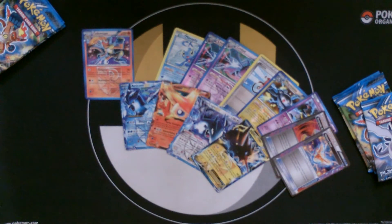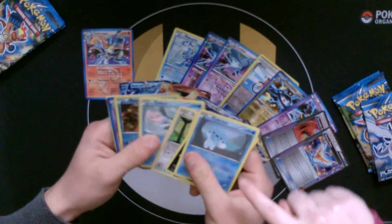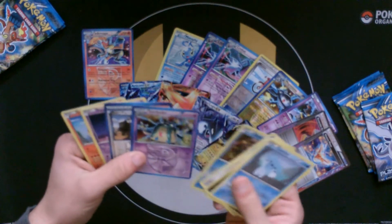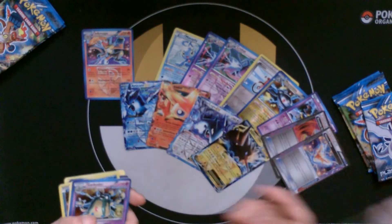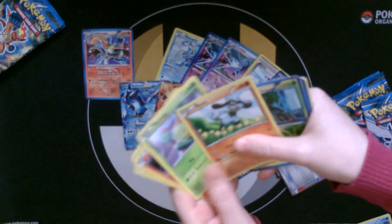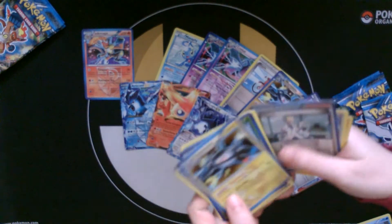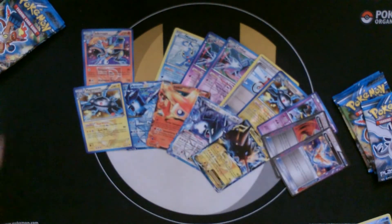Although Lugia is a very, very playable card at the moment. Cubchoo and Garbodor — not too playable I don't think. You want the Cubchoo? He's cute. There might be a Beartic in here if you want that as well — that's the evolved form. He's probably not as cute. Magnezone — keep Magnezone out because that's a playable card. Nothing really too great.